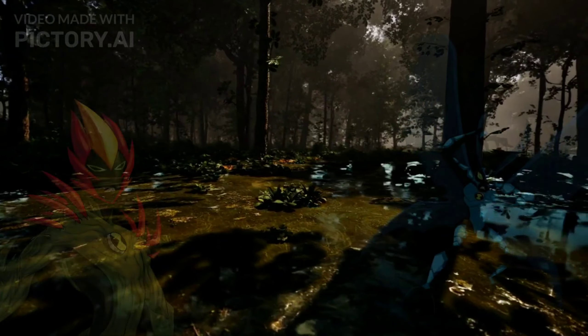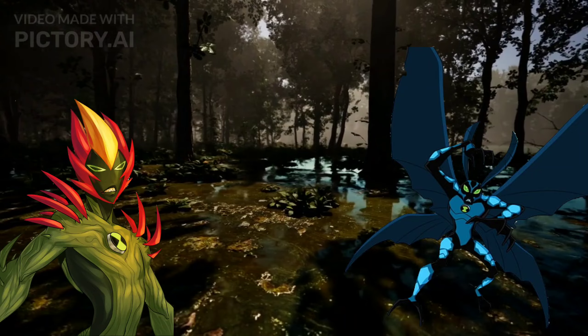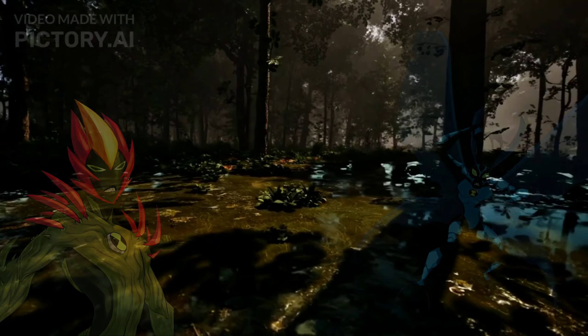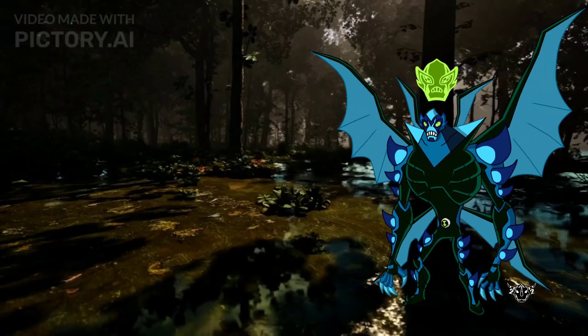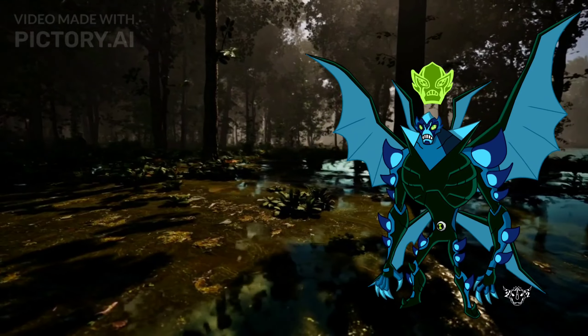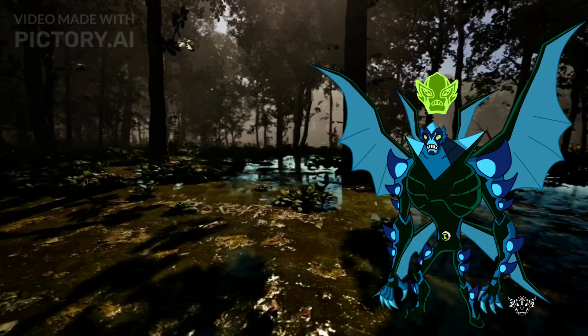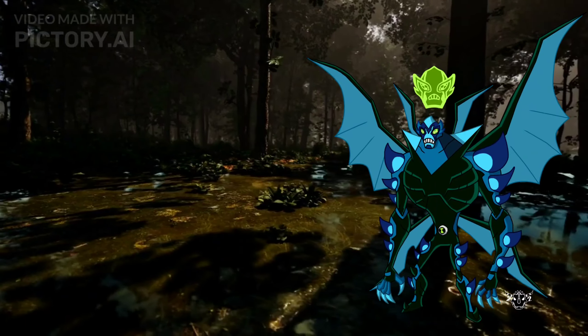Number 10: Swamp Fire plus Big Chill — Swamp Chill. This fusion combines the fire control of Swamp Fire with the freezing abilities of Big Chill. Swamp Chill can manipulate both fire and ice, creating powerful and diverse attacks. While not the strongest, it excels in versatile combat situations.